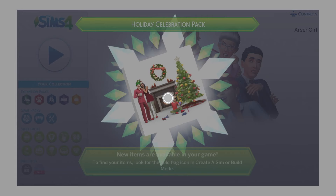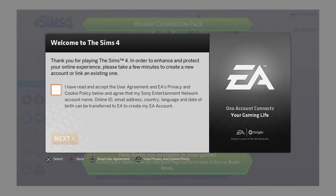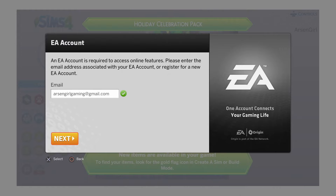We're going to do this together for real. So we're going to go ahead and just accept that. And we got the Holiday Celebration Pack. I need to accept — just X. I just hit X and then I accept that. Then I've got my email here.